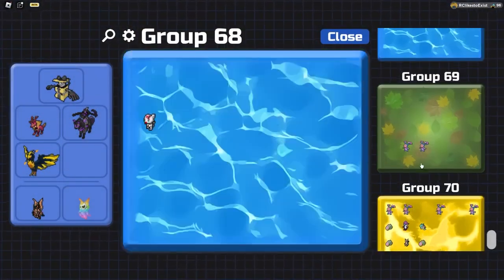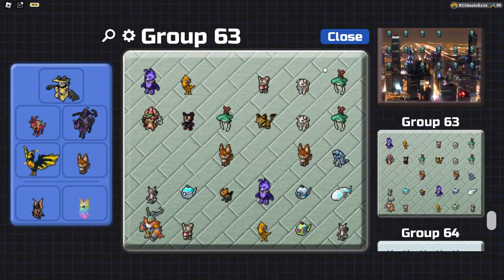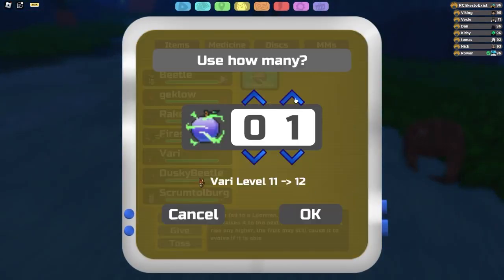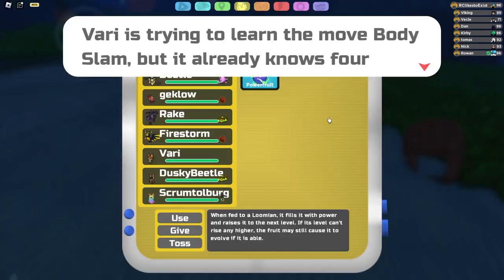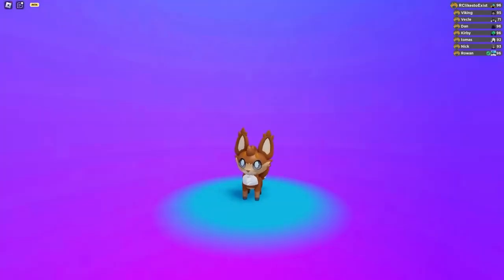Alright guys, for today's video I will be teaching you how to get the new Vary evolution which is known as Hydrolin. Looming Legacy has gone back to adding more Vary evolutions. For those who don't know what a Vary is, it's pretty much Looming Legacy's version of an Eevee, and the cool thing about Vary is that it has a lot of evolutions in the game. Finally, we now have the water evolution that got added into the game.